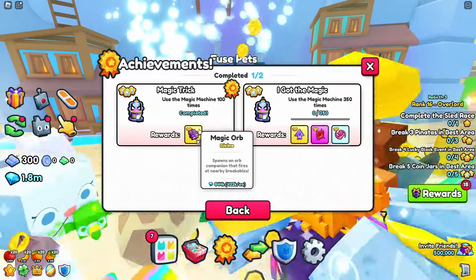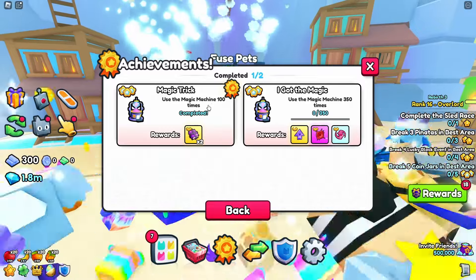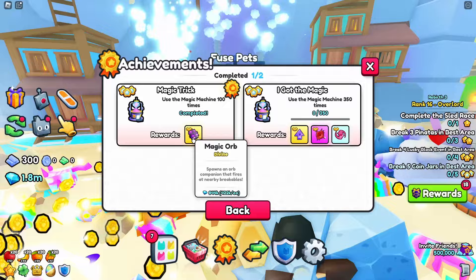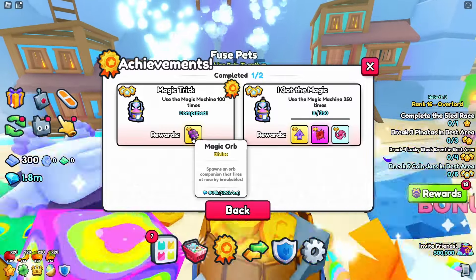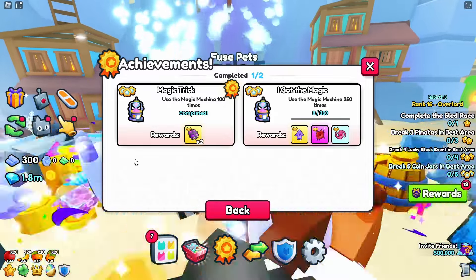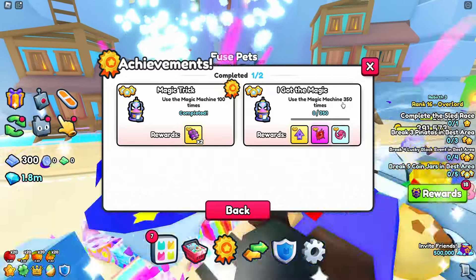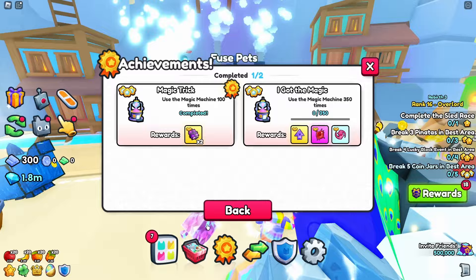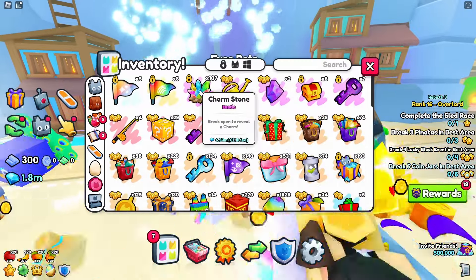The magic machine achievement - use the magic machine 100 times. I completed mine by AFK fishing overnight to collect magic shards, then using them on the charm stones. I have over 100 charm stones just from that one session. The next tier requires around 350 uses, or approximately 3,000 total - the math works out to a lot of overnight fishing sessions.